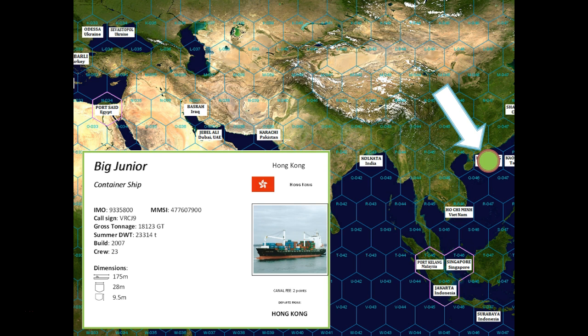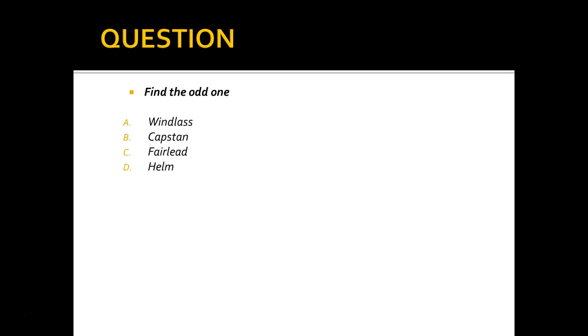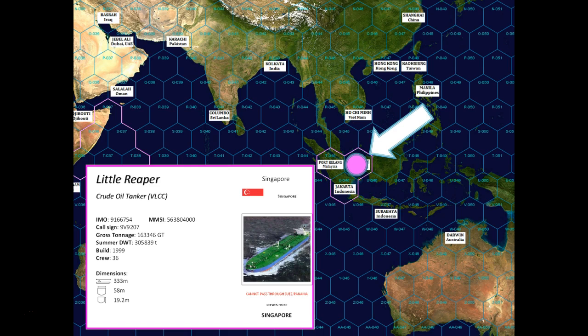The green player departs from Hong Kong, heading to Marseille, France, for four points — a journey that will require crossing the Suez Canal. They roll a three, stopping just before the Malacca Strait, famous for its piracy. Their 'find the odd one' question: windlass, capstan, fairlead, or helm? The answer is helm — the only piece of equipment found on the bridge rather than on the forecastle like the other three. They roll again, get five, and land on a special area, meaning they must face a challenge question next turn.